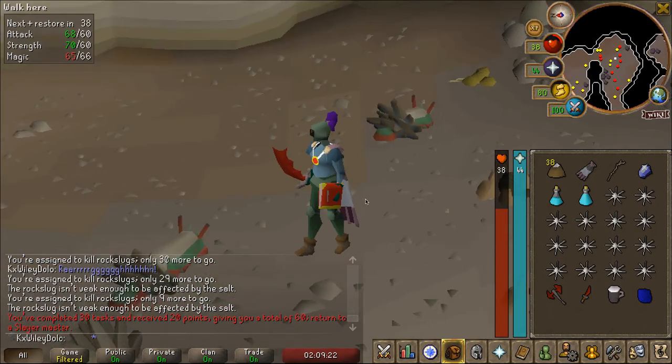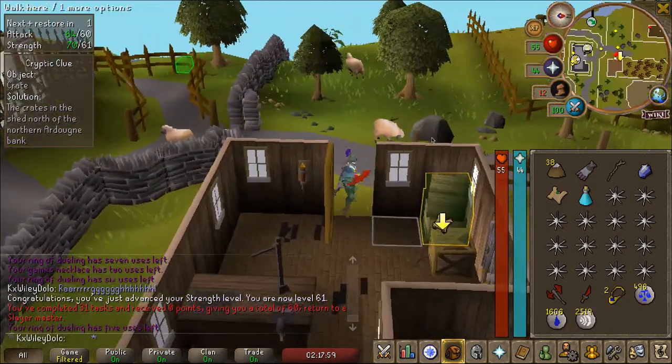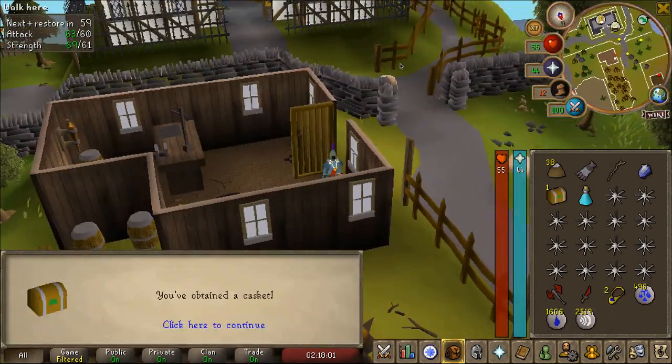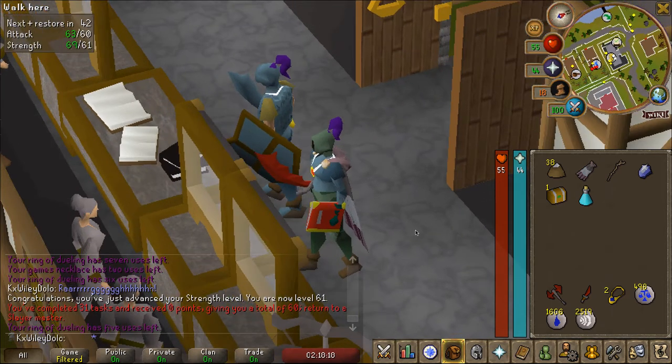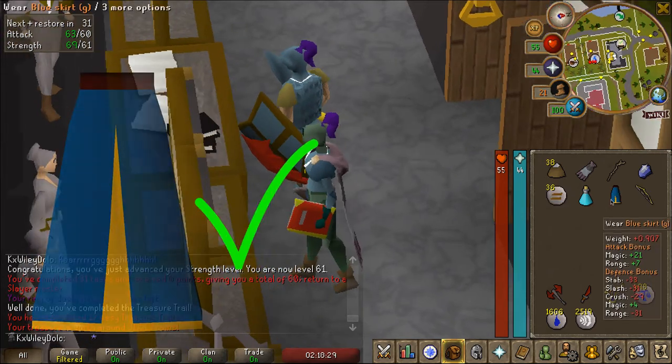Coming back to Slayer for a bit with my new upgrades and just completed our 30th task. And here's an easy casket in these crates. Rune Chain Body - nice! The Blue Skirt G. That's a sweet drop to get. How do you like me now?